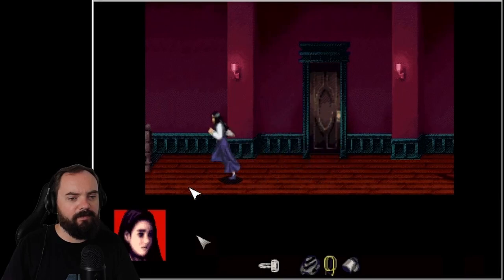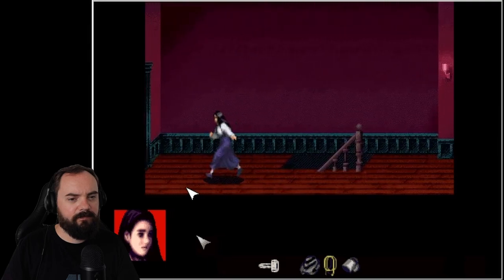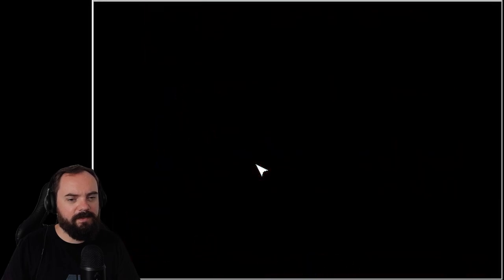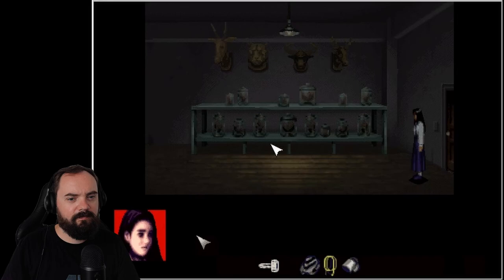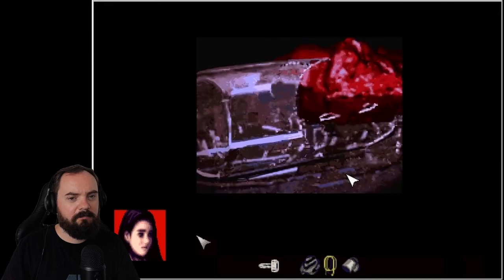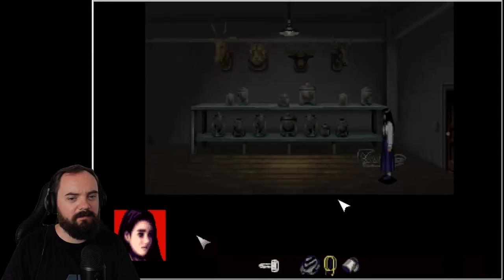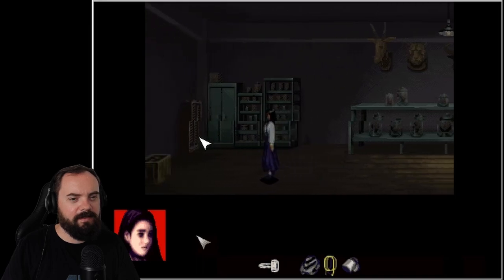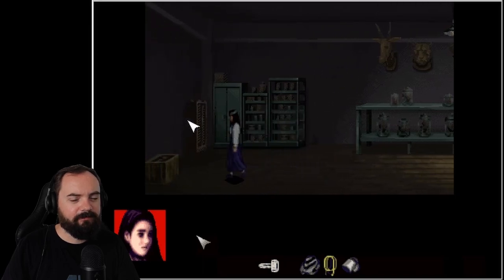I don't think we've been here before. What's in this room? Wait, what? Uh-oh. What did we do? Oh, this is really interesting. We can click on this — what's it called? Closet?